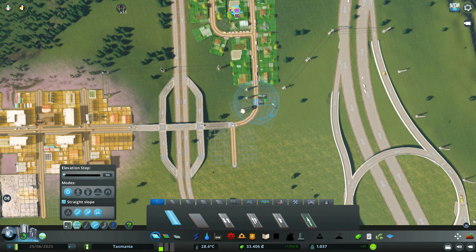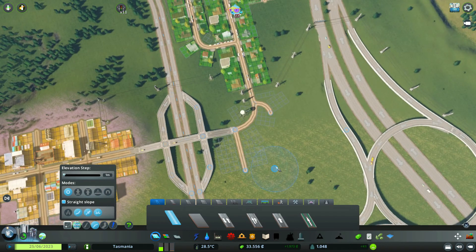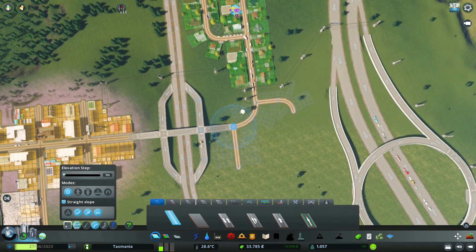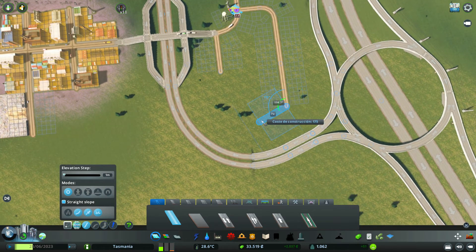Vamos a hacer aquí una pequeña curva, por ejemplo de 3 por 3. Uy, ha quedado eso muy raro. Podemos tirar un poquito más, primero en recto por ejemplo 5 unidades hasta aquí, y ahora ya giramos. Ahora ya un poquito mejor. Desde aquí pues podemos hacer una pequeña manzana que fuera más o menos en paralelo. Deberíamos utilizar esta herramienta casi, desde aquí hasta aquí.